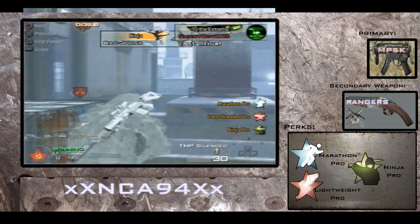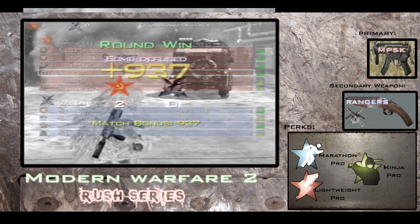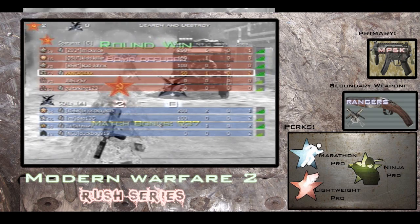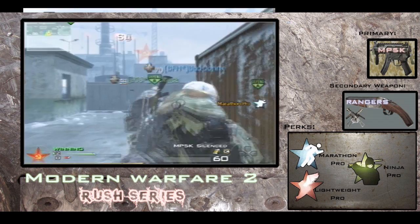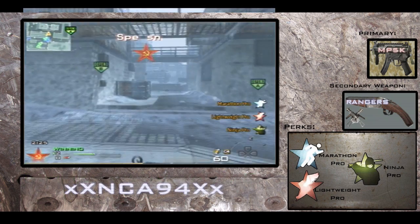This is where John was to get the ninja defuse — this is the spot right here. Yeah, John right here knows the bomb was defusing.